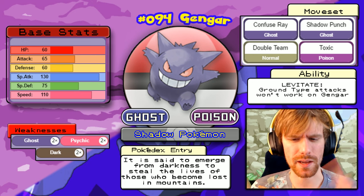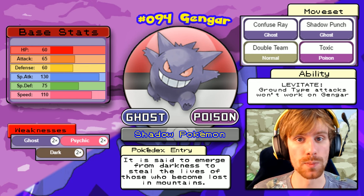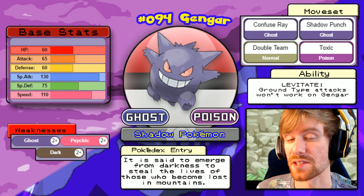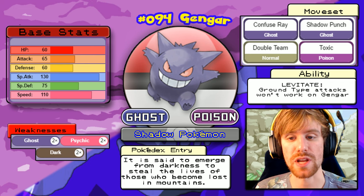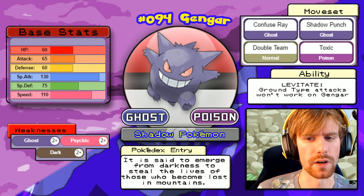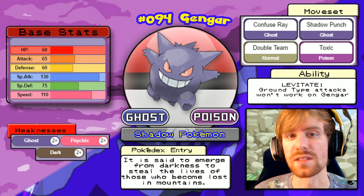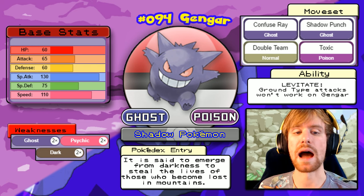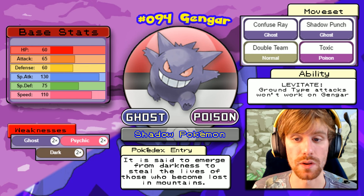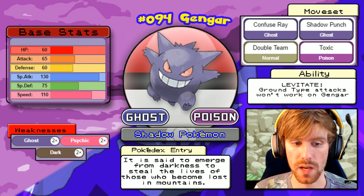Agatha is known as the love of Professor Oak's life. She's officially a Ghost type trainer, though I'd argue she's more of a Poison type trainer. She leads with Gengar, a Ghost/Poison type with Levitate — don't use Ground attacks. Its moves are Confuse Ray, Double Team, Shadow Punch, and Toxic. Toxic isn't a problem since we have Full Restores. Nidoking is our best chance here, immune to Toxic and able to hit with Shadow Ball for a one to two hit KO.